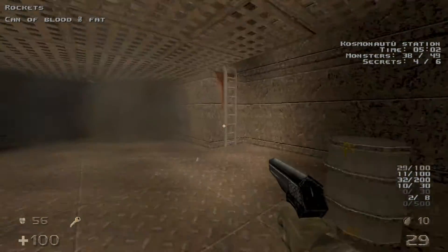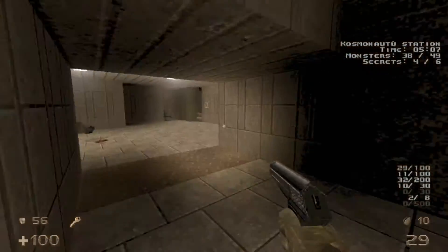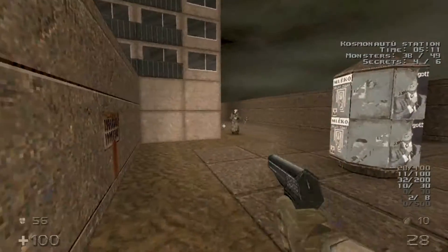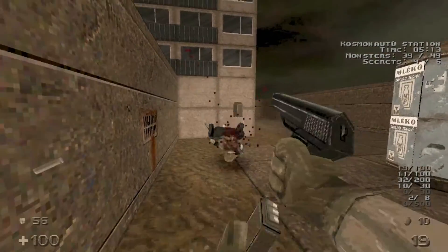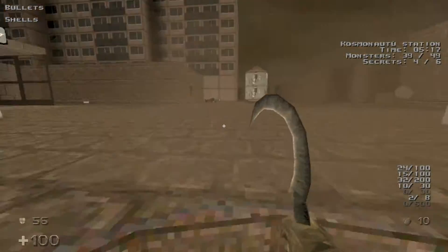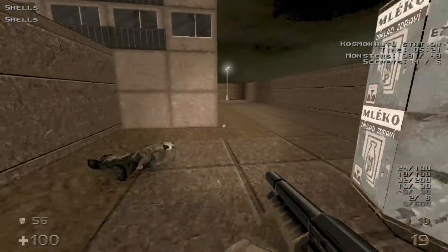We're all done here — we got the key, so we'll head back up. We can open up the bars here on the right. We'll go into this manhole here for some shells, and then we'll head over here.